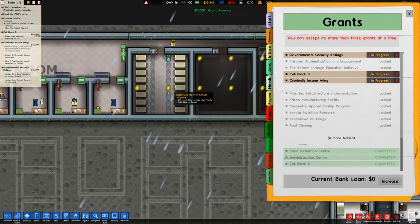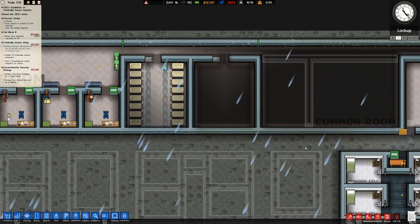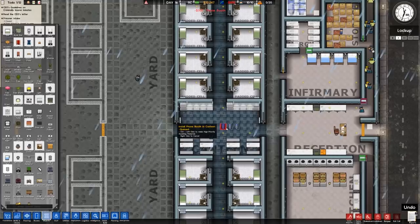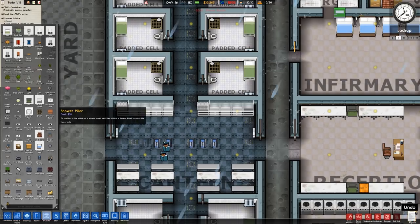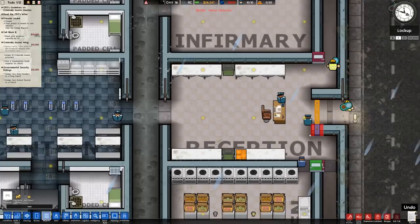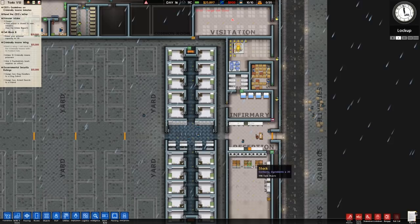We've got the ability to get some of the governmental security rating done. We certainly want body armour and tasers but remember this is a criminally insane facility so there will be more orderlies than guards most likely. While we're over here, let's get these metal detectors in — there, there, and in there. We'll add another door as well just for added security; we didn't need it at the time but it's of some benefit now.